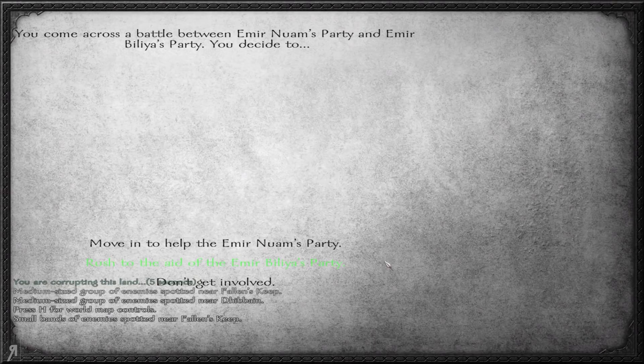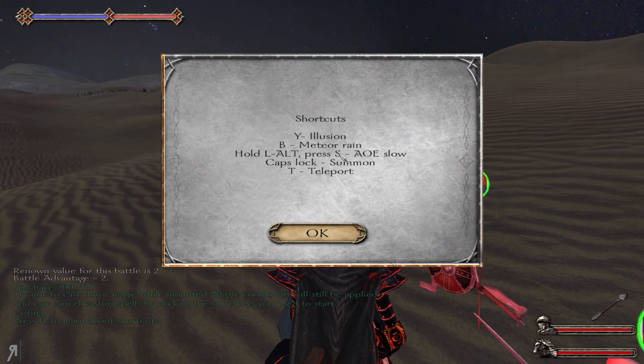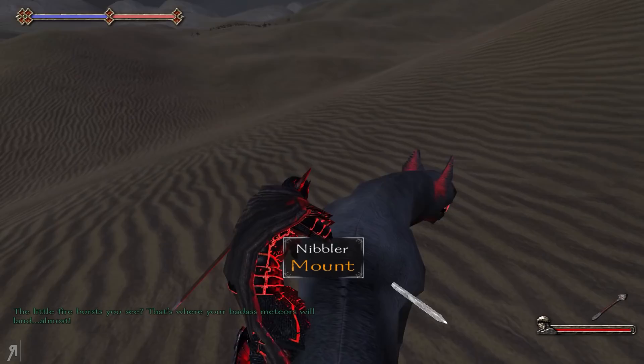I'm going to go and help. I actually have no idea who I'm helping right now. Nuarm — there he is. Let's charge the enemy. We have 574. Try not to cast magic while mounted. Oh, they've added a nice pop-up here as well so that it doesn't just appear in the text box, making it a lot easier to know what to do.